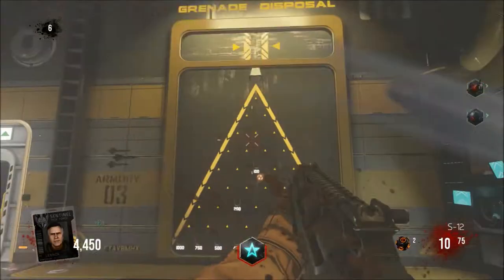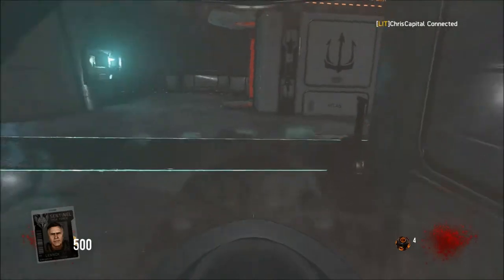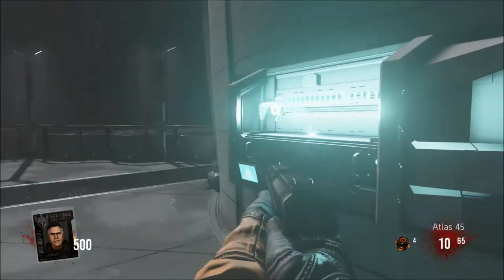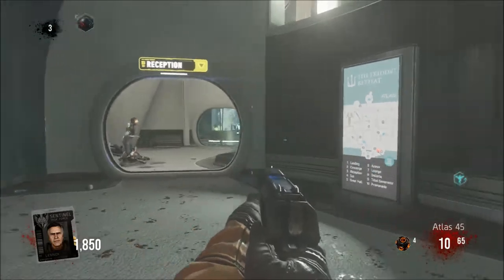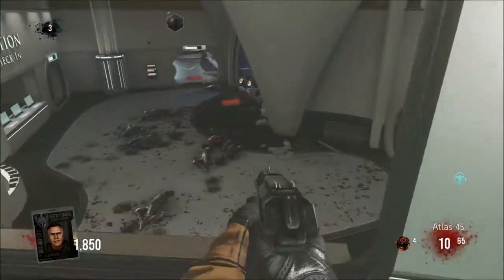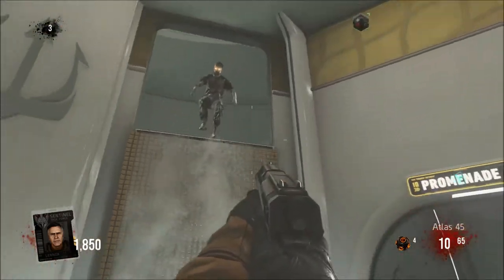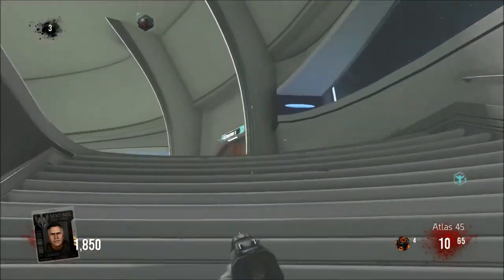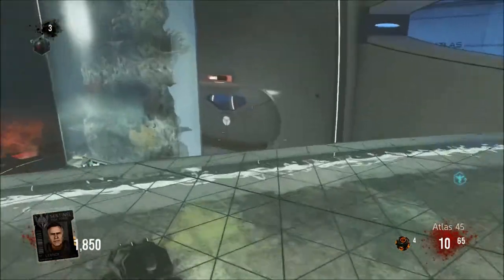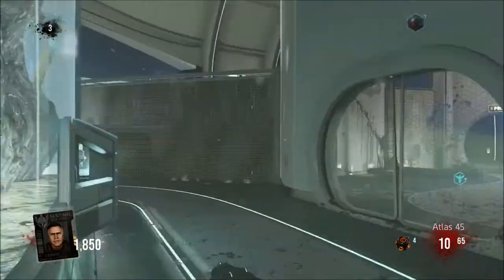Most of you know the next two maps are Outbreak and Descent. Coming in at my number 2 spot is Descent. As much as I did love Descent, I've only played it a few times since it just came out. But the Easter eggs are such a good idea, and when you go outside into the water and see the structures, it just feels so cool. I also love the storyline coming to an end in Descent. Exo Stockpile, which was introduced in Carrier, is so helpful on this map — increased ammo size, increased grenade size. You need Exo Stockpile on this map.